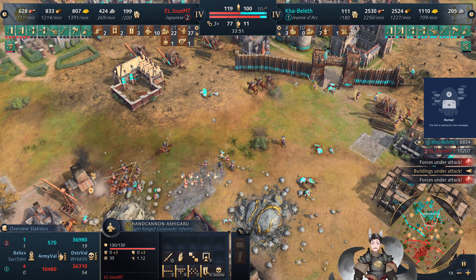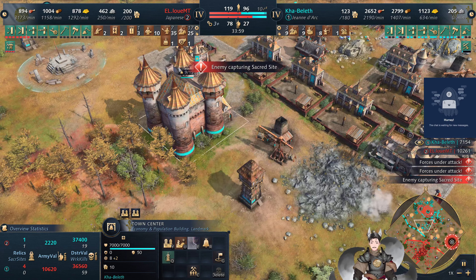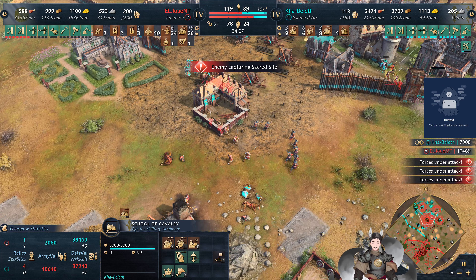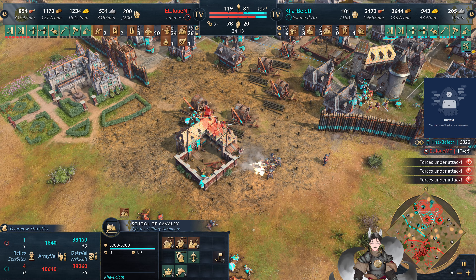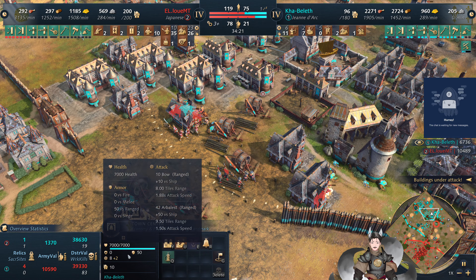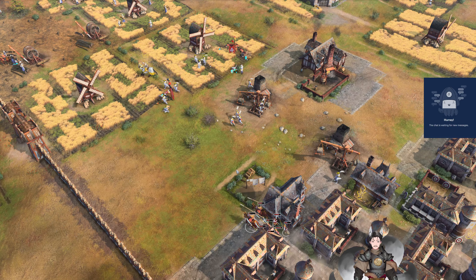We're going to see a number of Ashigaru hand cannoneers pushing forward but they'll find the Arbleteers placed out of the town center. Horsemen running back. Now we've got the Elite Army Tactics on the way for Jeanne d'Arc — really need to get the melee armor which really helps out fighting against those Ono Bushi. Pushing forward — the Arbleteers placed in the town center are going to get some damage but it will take some time. More of this force is pushing forward, and Saiyan is back in the game.